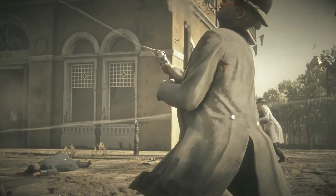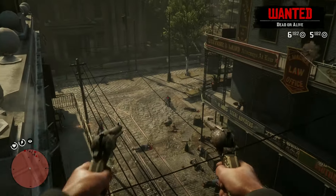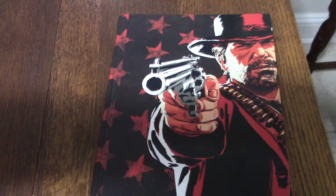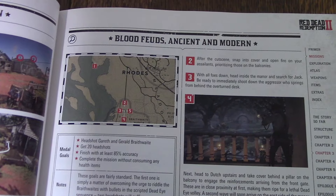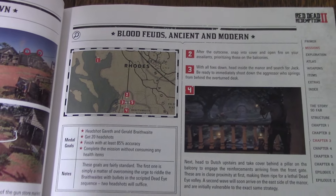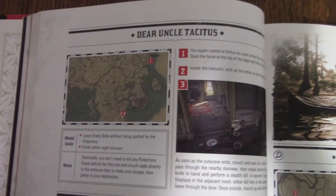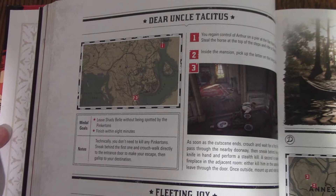How would you know this? It's not like the game will tell you what it needs. Well, in my case, I had the help of the official Red Dead Redemption 2 textbook that came with the Ultimate Edition at GameStop. The book has a section dedicated to the missions, and tells you the requirements and how to do them in the easiest way. It's a very beautiful book, and I find it very helpful.